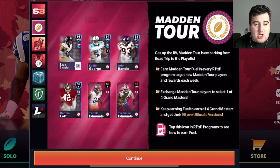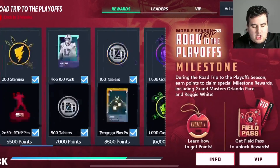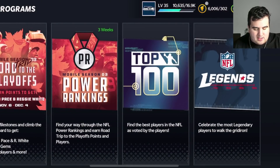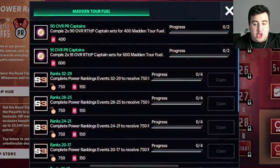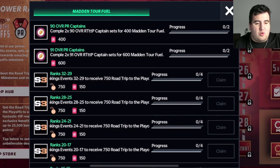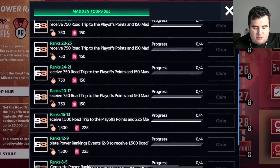You basically get a free player to start — let me show you how. Go to Power Rankings on the main page — that's where your journey starts. When you tap on the empty fuel icon, you'll see the achievements needed to earn fuel collectibles. You need to complete different ranks, starting with ranks 32 through 39, which means completing all the live events and the off-the-ribbon event to get the achievement.